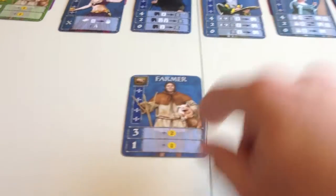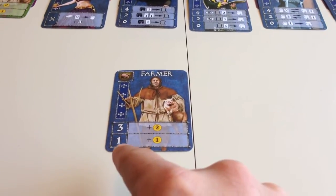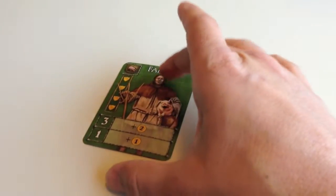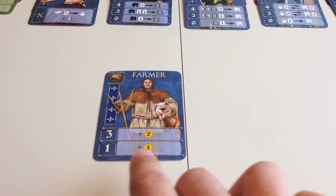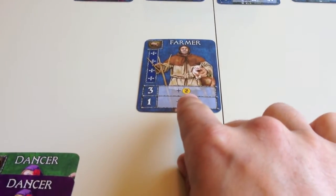So how do these cards work? We see rows on the cards and a number on the left-hand side, which correlates to the number of that specific type of card you already have in your chapter. So in this case I have a single farmer in my farming guild, and I go to the one-farmer row, which means I get a single victory point from the bank. If I had three or more farmers, I could take two victory points from the bank instead.